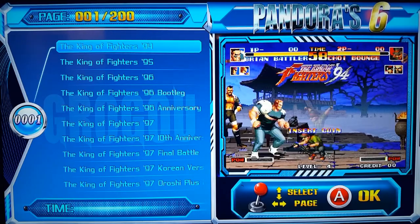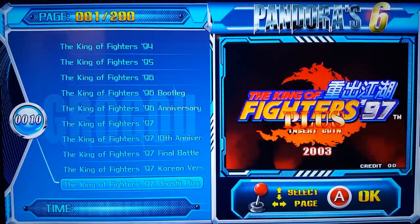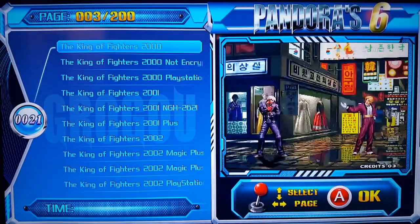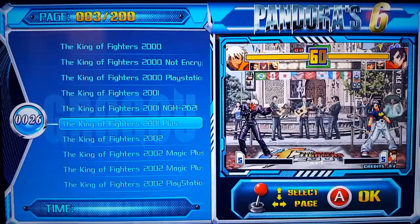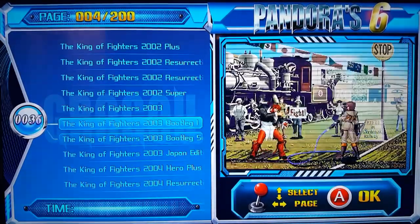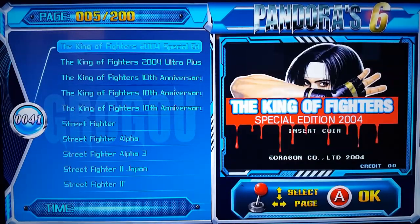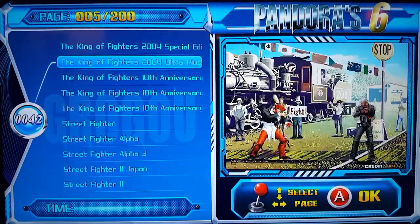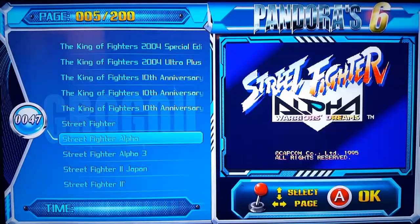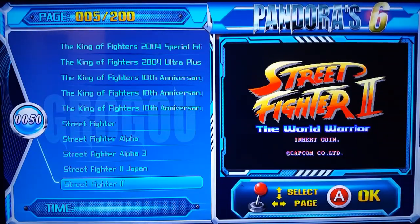Let's start - first page you're gonna find all the King of Fighters games. If you like King of Fighters, all of them are gonna be here. Some of them are repeated - 97, 98, 99 - there's different editions of it but they're all gonna be here. You can see there's a lot: 2003, you have the Japan version, a special edition ultra plus - I have no idea what the difference is, I haven't played them. Then you have Street Fighter - it has Street Fighter Alpha, Street Fighter 3, Street Fighter 2 Japan, Street Fighter 2 World Warriors.